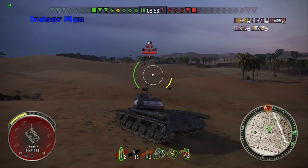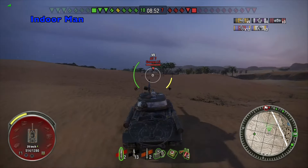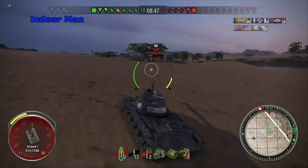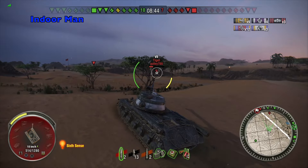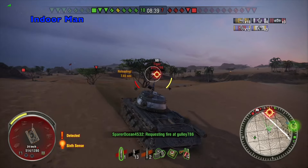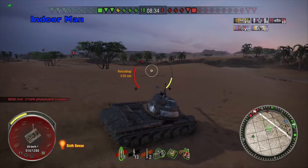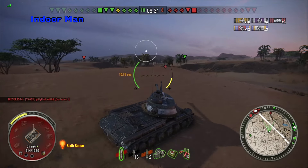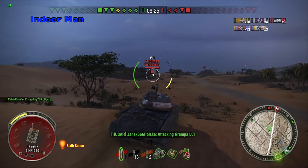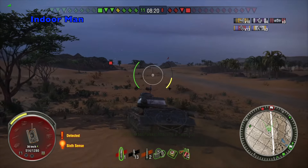My team's got the enemy base pretty well surrounded at this point, so I'm just going to try to keep the forward momentum and not let the enemy get a prolonged epic final stand. This is definitely one of the situations that the IS-2 excels at, with its awesome alpha damage of 390. Pretty much against any enemy you can peek over a hill or around a corner and risk trading shots with them, and as long as you get a penetration you are trading a good amount of damage. I'm able to get across this open area without taking any damage.